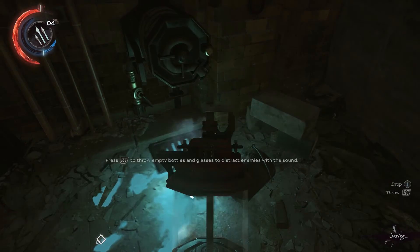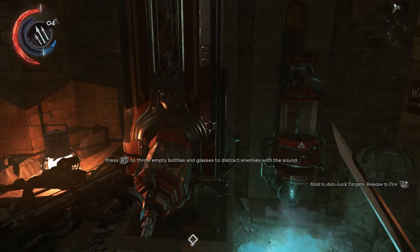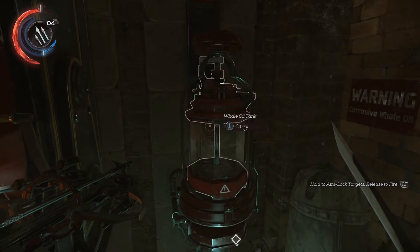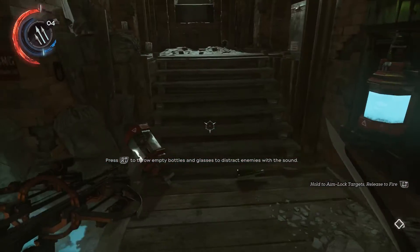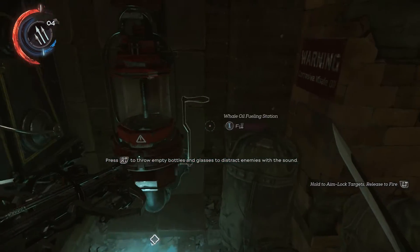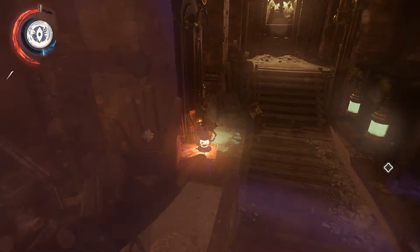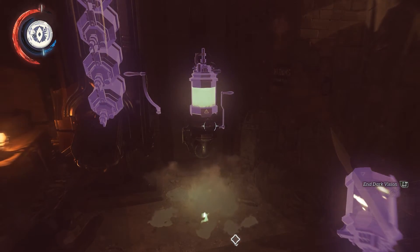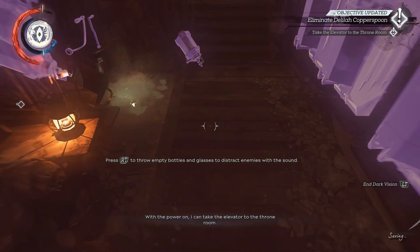We take the whale oil tank and refill it in this machine. Maybe not — is that not the thing that does the stuff? Do I have to use that one? Where's the button? Maybe I'm missing something here. Is there a lever attached to this? Can we darkvision it? There it is — I don't know why I just wasn't seeing it. Take the whale oil, stick it in there. With the power on, I can take the elevator to the throne room.